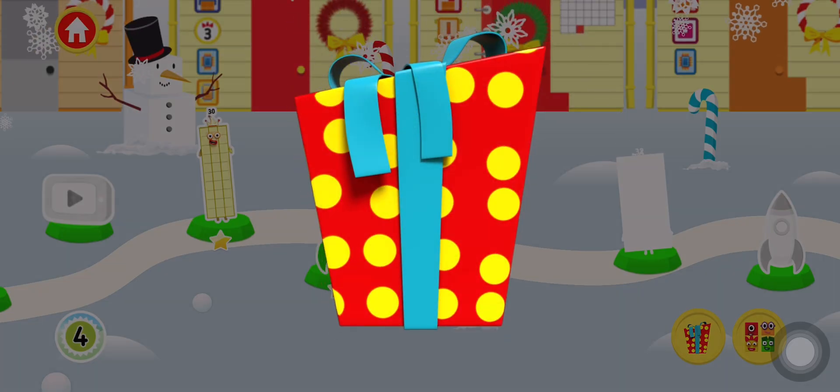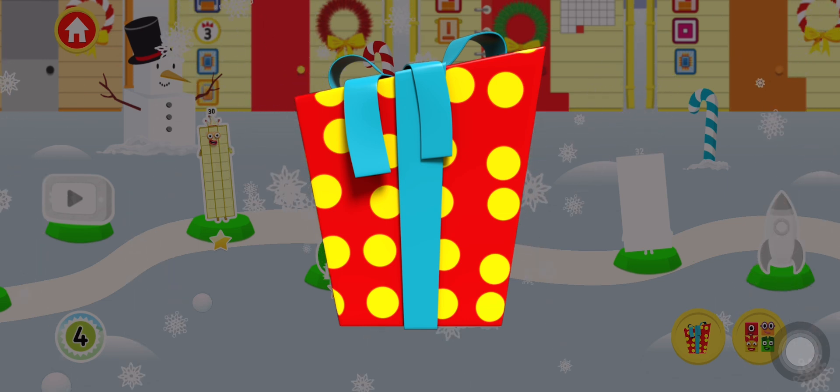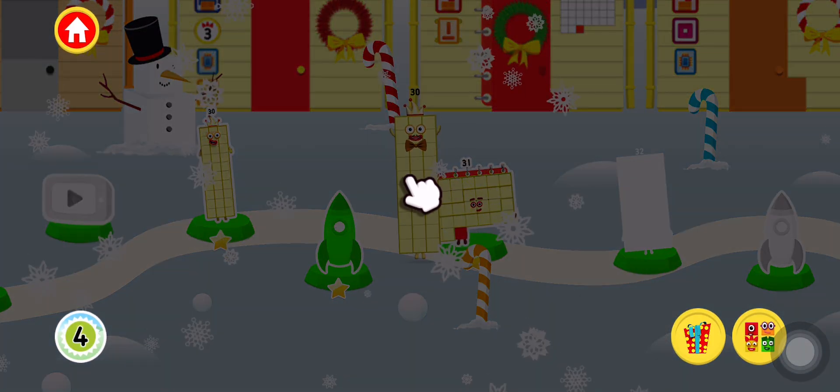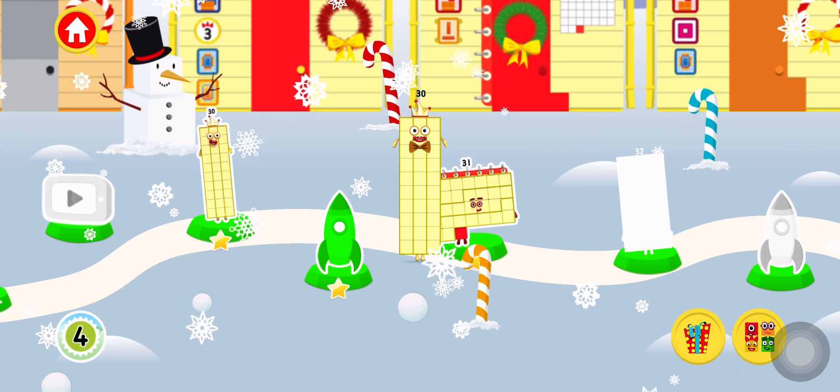A present! Tap on the present to open it. Hooray! You've earned a moustache! You've unlocked a new number block! Tap on the number block button to view the number blocks you've unlocked.